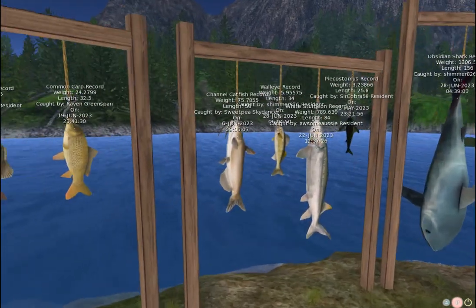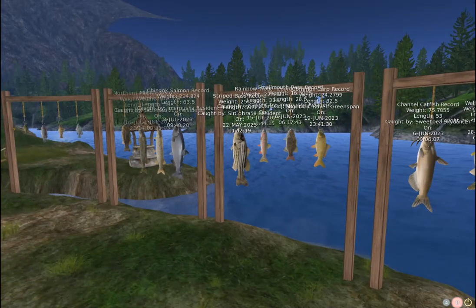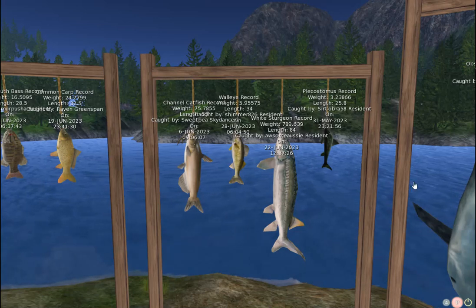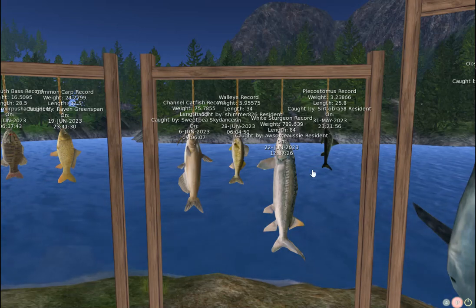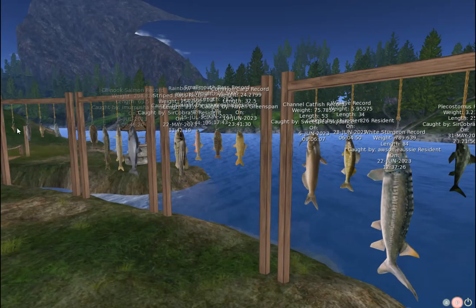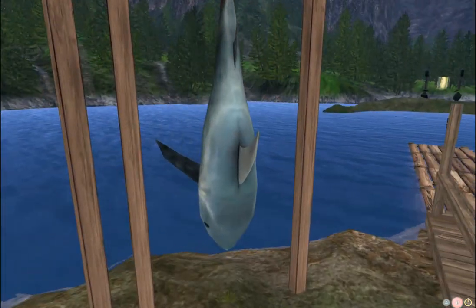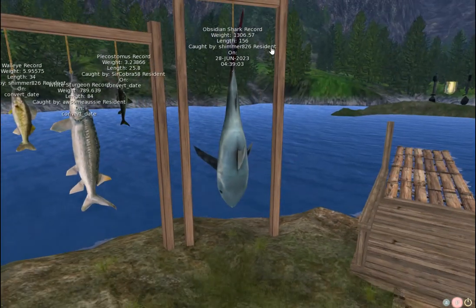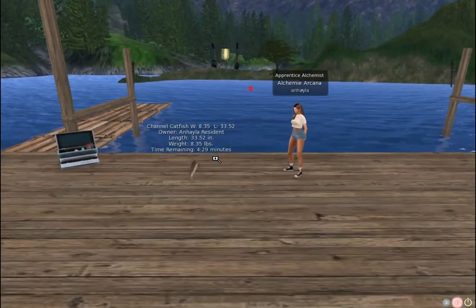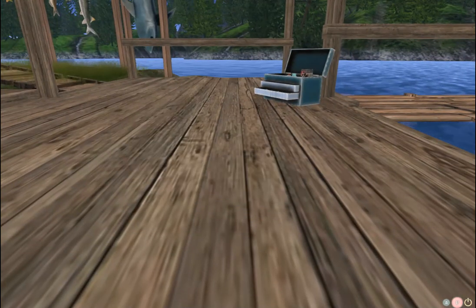The channel cat is a bottom fish, so since I'm bottom fishing, my chimera can get any fish. The majority will be from the four fish specific to this region, but there are outliers — you can technically get any fish, just with a much much higher chance of catching the region fish. And there's a very slim chance of catching the obsidian shark. Congratulations to Shimmer for holding the sim record for the shark! I got another channel cat — picking it up.